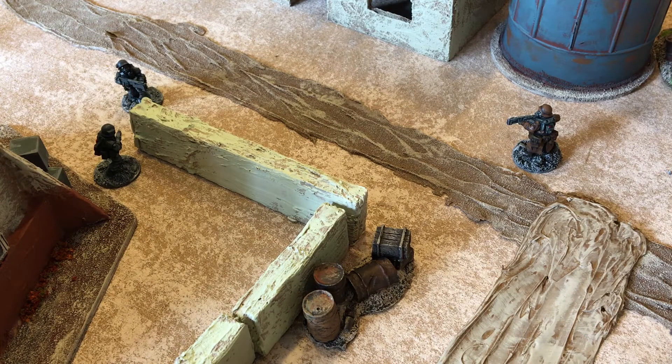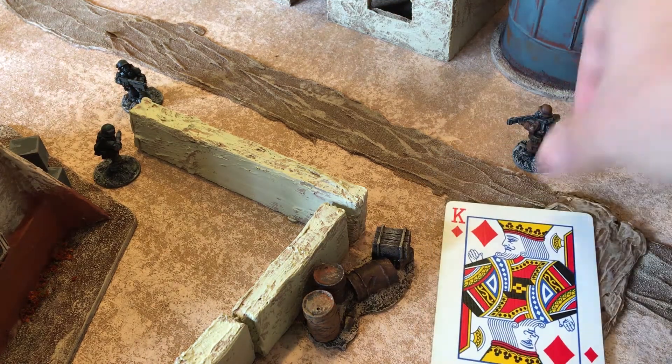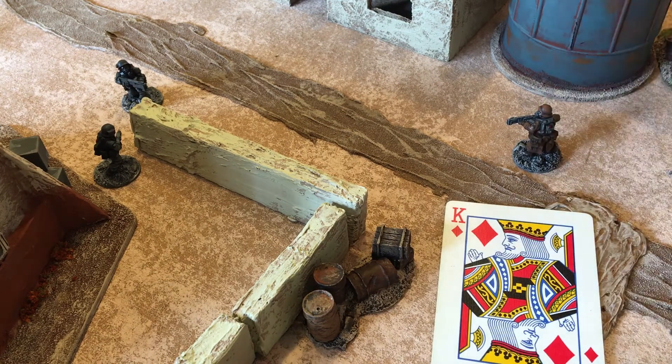It's the beginning of a turn. We start with Kings, and any player who has a King activates one of his miniatures. We're going to activate this guy with a King. He has two actions when he activates. His first action — since he's already in close range with his auto rifle — we're going to have him aim. This will give him a plus one to all subsequent actions.